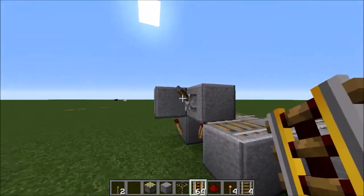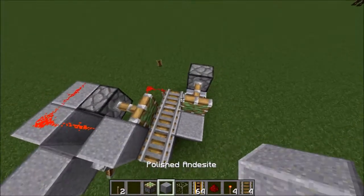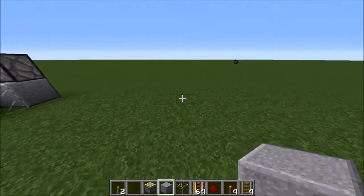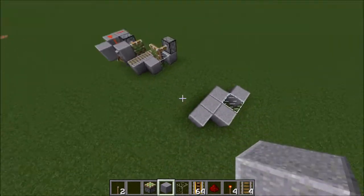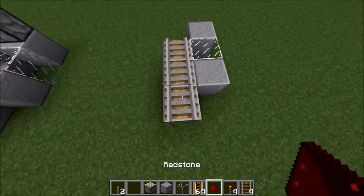Let's go ahead and get into the tutorial right now. I'm just going to be recreating this exactly. You just want to go a block here, glass here, block here — one, two, three, just like that. Then go ahead and place your rails just like that right there.